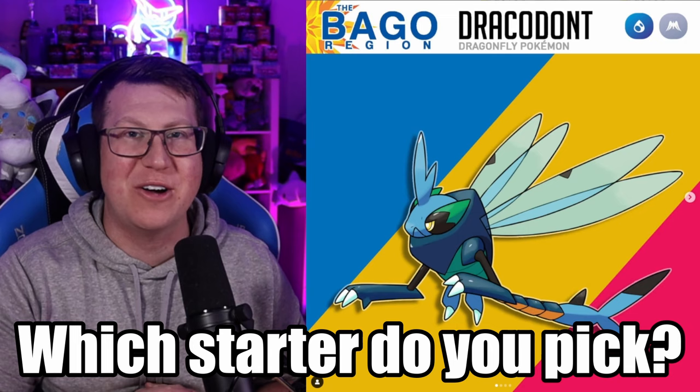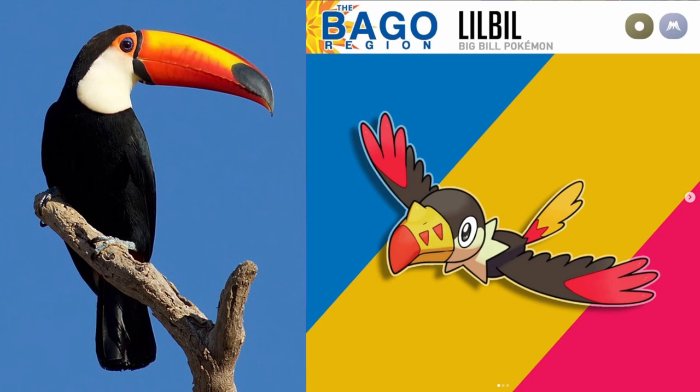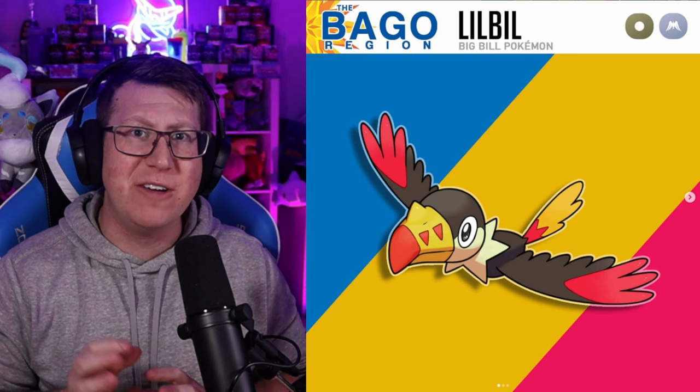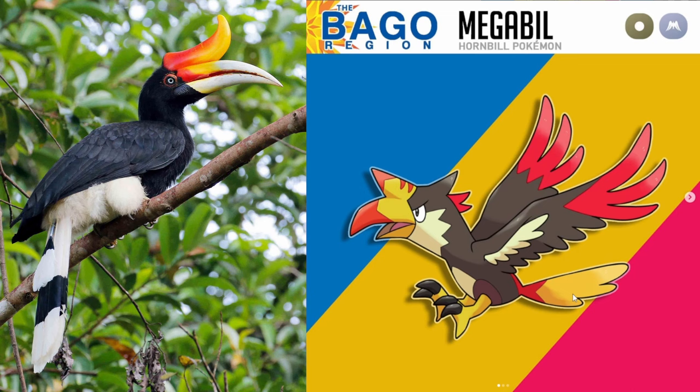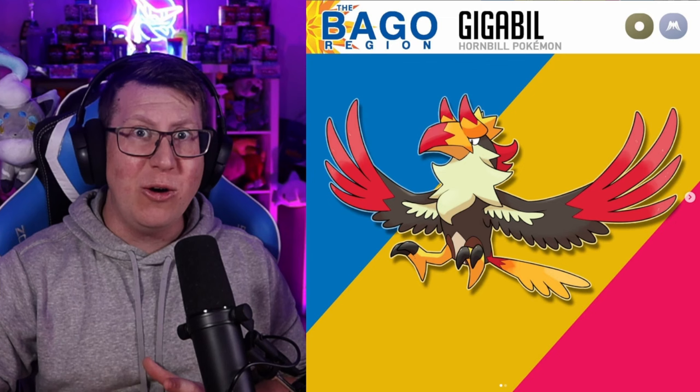Moving into Route 1 now, we have Lil Bill, which is a Normal and Flying type Pokémon that looks like a Toucan with really nice coloring. Fakemon Trainer Adam has done a great job with their color choices. Lil Bill evolves into Mega Bill — not so much of a Toucan now, that horn on top of its head is looking more like a Horn Bill. And then lastly it evolves into Gigabill, where that horn is now two horns on that Horn Bill.